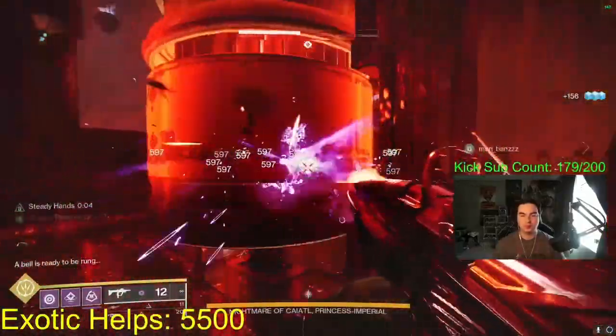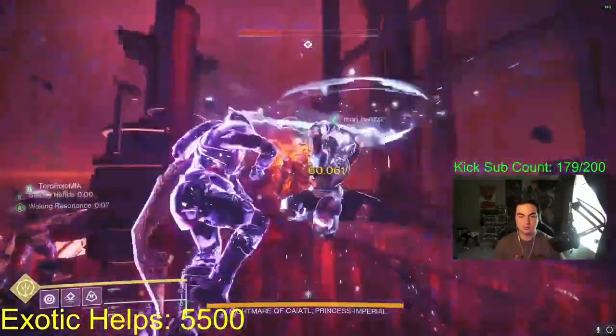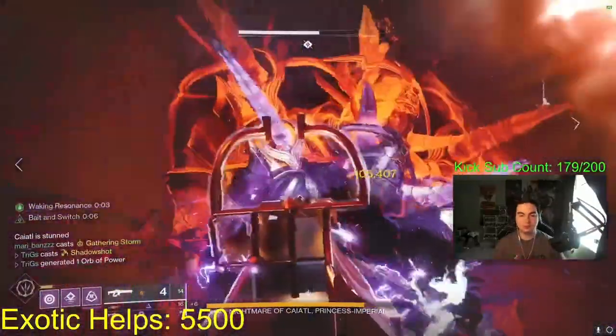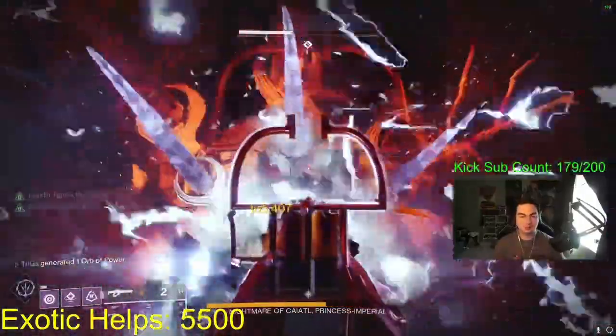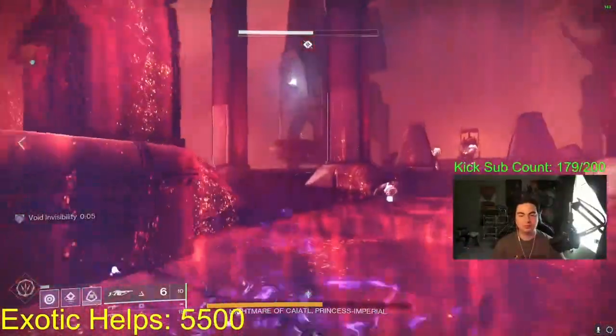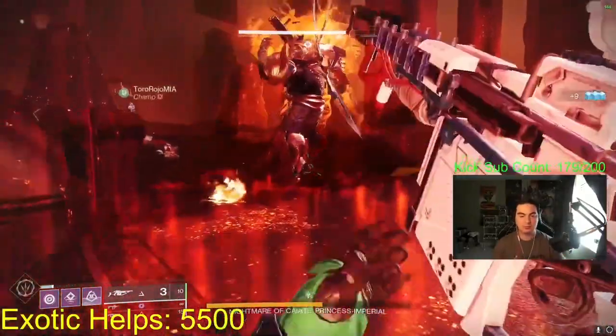In order to get Heartshadow, this is a random drop on the Duality dungeon boss. If you need help getting Heartshadow or its catalyst, you can come by kick.com/triggs and I'll help you get the weapon and the catalyst. When it is pinnacle, you can farm this as many times as you want until it drops. However, when Duality isn't in the pinnacle rotation, you can try once per character per week.